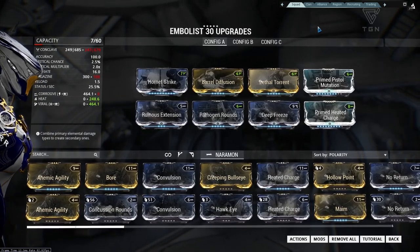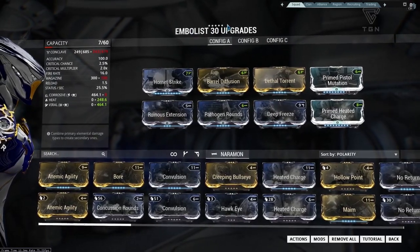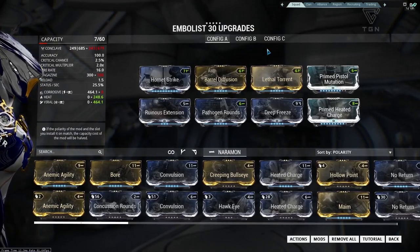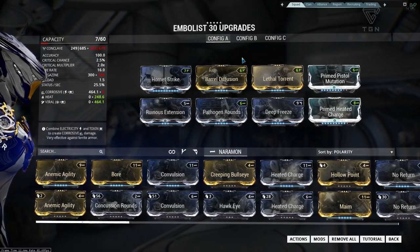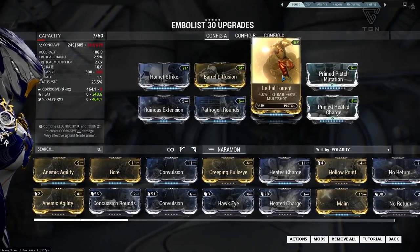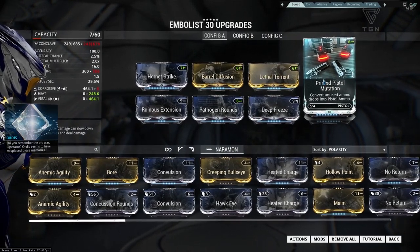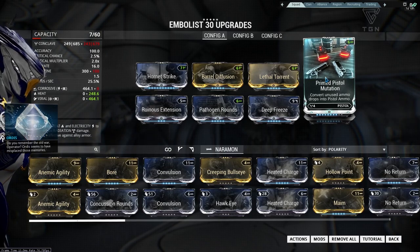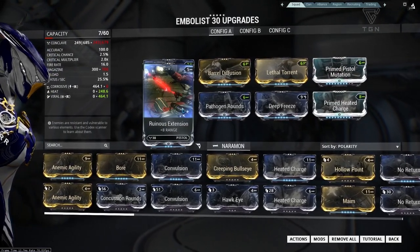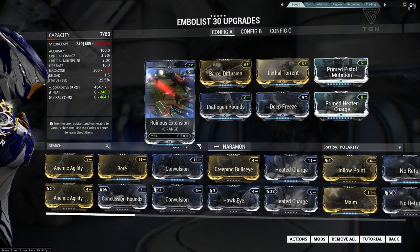Let's move on to modding the Embolist. It does come with a dash polarity as standard, and we're going to add five Forma to the weapon — three Vs and two dashes. We've got a whole bunch of mods that remain the same between all three of our builds: Hornet Strike for damage, Barrel Diffusion for multi-shot, Lethal Torrent to further increase multi-shot and also increase fire rate, Primed Pistol Mutation to make sure we're kept topped up with ammo at all times, and Ruinous Extension to increase the range of the weapon.